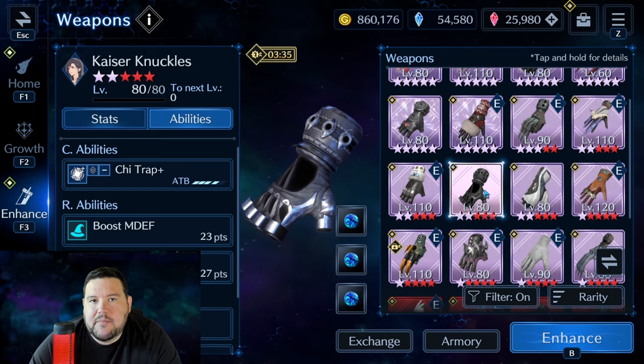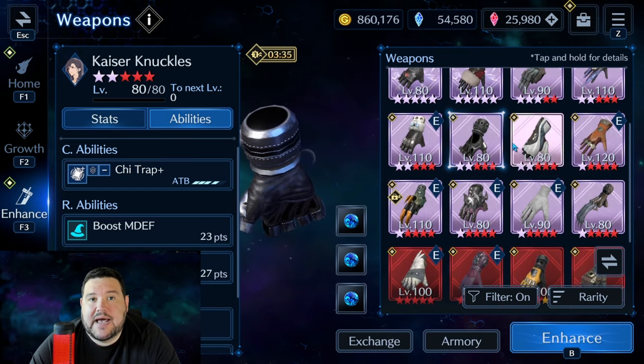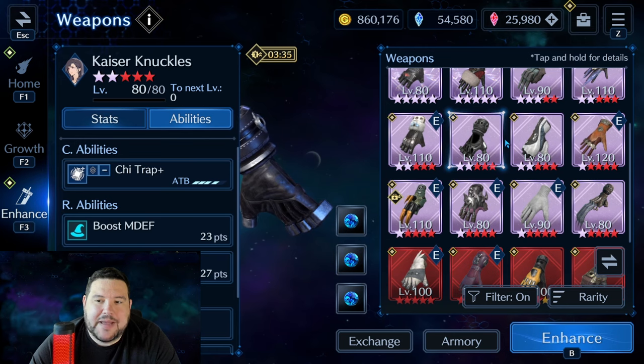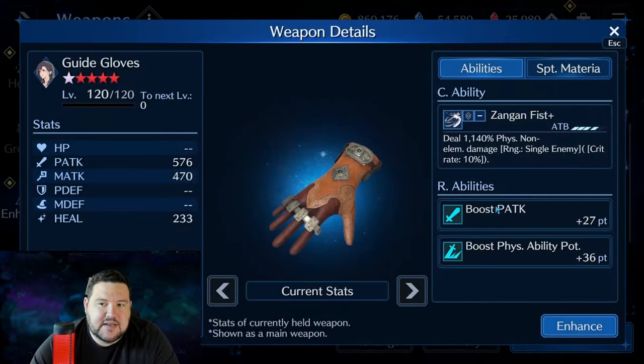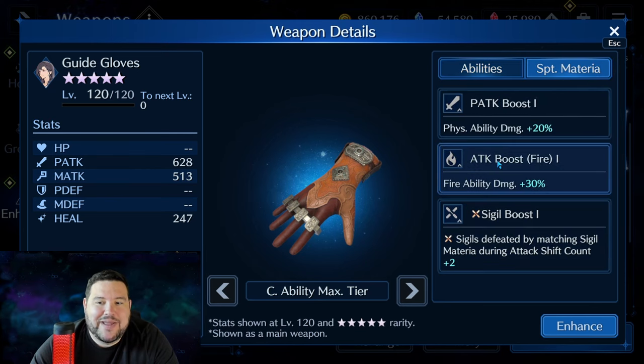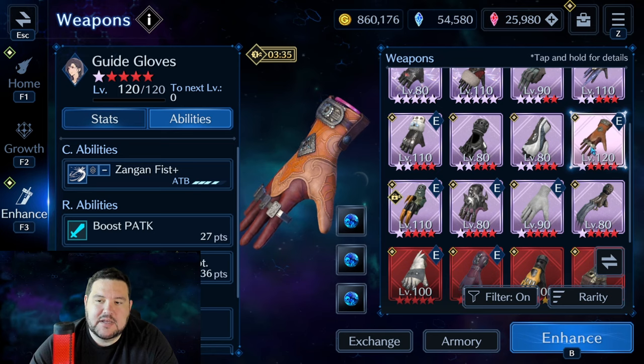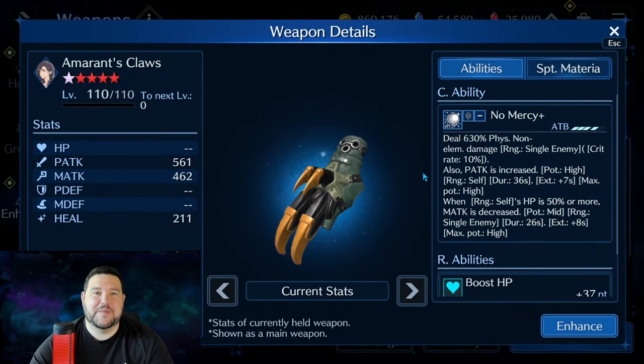Kaiser Knuckles is somewhat noteworthy, but definitely tier 3 at best. Chi Trap is pretty good when you need it, but there are way more ways over time to get there, so it's not a must-have weapon. Guide Gloves — this is kind of like Zidane's Sword was for Cloud. They're fantastic and still used by lots of people, whales and everybody else alike. 1300% physical non-elemental damage is nothing to scoff at. Having a high physical ability potency makes this really good for a physical non-elemental damage build. The ex-sigil boost is great, they threw in attack boost for fire. This is a tier 1 weapon and something I would always try to get, although it is limited.